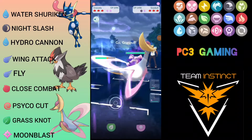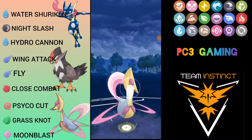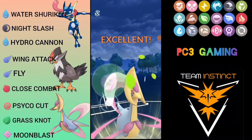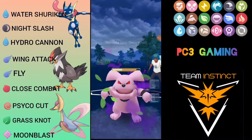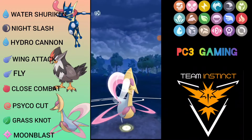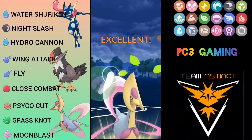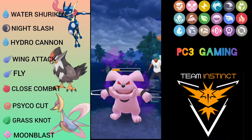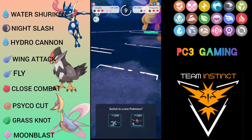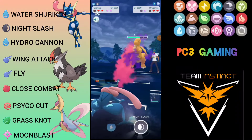Opponent comes with Shadow Clodsire. Shadow Clodsire would just melt Gray Ninja, so I'm going to bait with Grass Knot. He doesn't fall for it and continues to farm up. I go for another Grass Knot — this might grab the final shield or knock out the Clodsire. But Dragonite is at the back and my back Pokemon are not going to survive Dragon Breath easily.